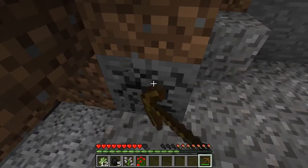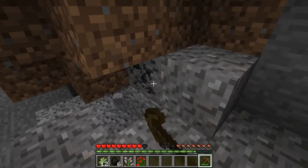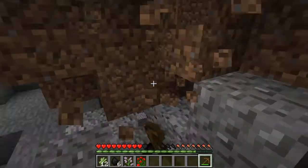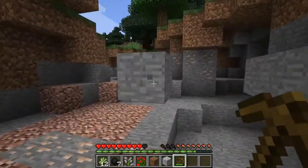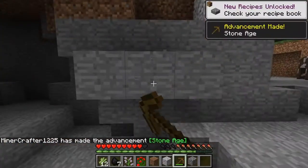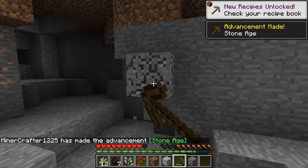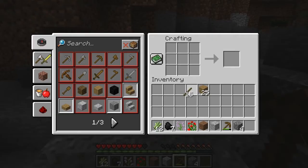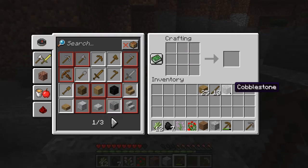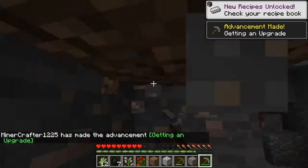There is some coal here, there's some iron, so it should be a pretty good start. I figured this is a pretty good spawn just because right here we have a pretty big cave system, and there's a couple veins of iron just right here, so I figured I would go ahead and get the iron here and get some tools ready to go.